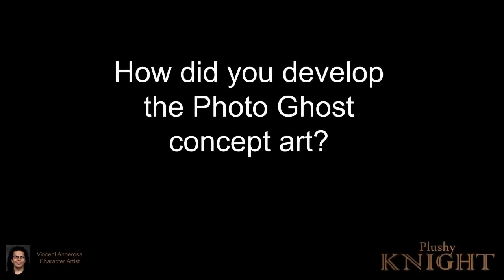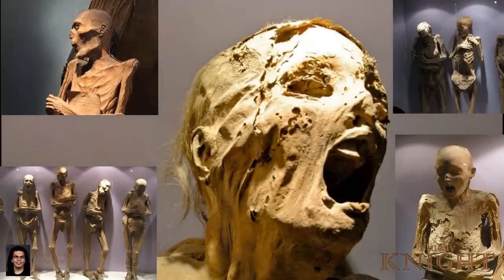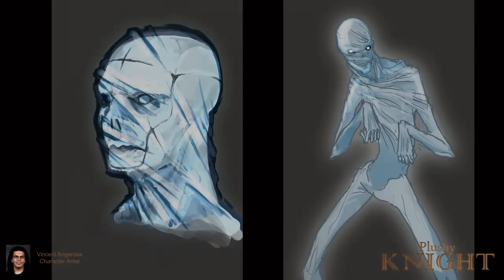I started looking at weird Polaroid malfunctions where people's limbs and movement get blurred out, and took that along with pictures of ghosts and tried to combine them into something. Out of nowhere I decided to make them more frightening and started looking up pictures of mummified bodies. I finally decided on this sort of emaciated stalker look and gave it the stretched skin covering that it has now.